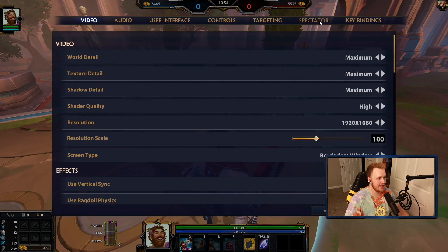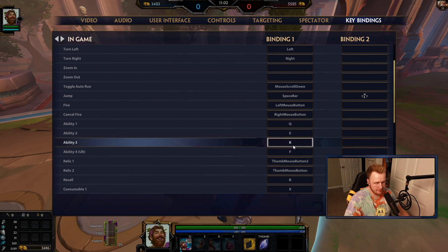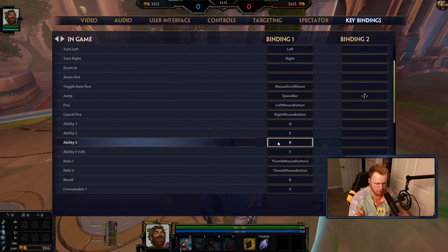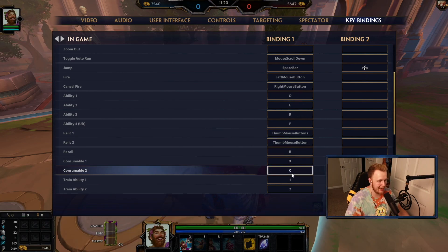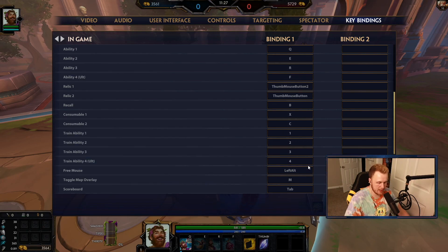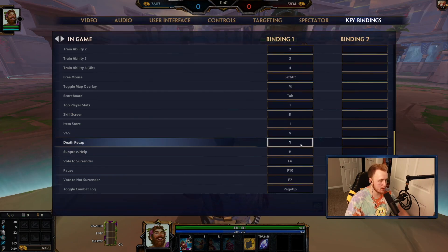Fire cancel fire — I'm a QERF gamer. QERF just feels more comfortable than 1-2-3-4; I don't like having to take my fingers off my keys to reach up, and I started getting really bad hand cramps and wrist pain on 1-2-3-4. Thumb mouse buttons for relics one and two. Consumables are X, C. B is still back train ability. I just have it on 1-2-3-4. Left Alt for the mouse — I hardly ever use that.